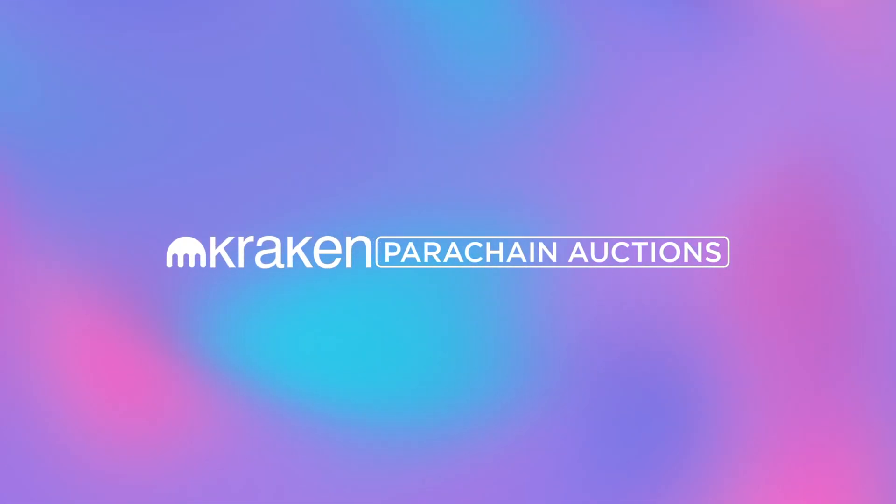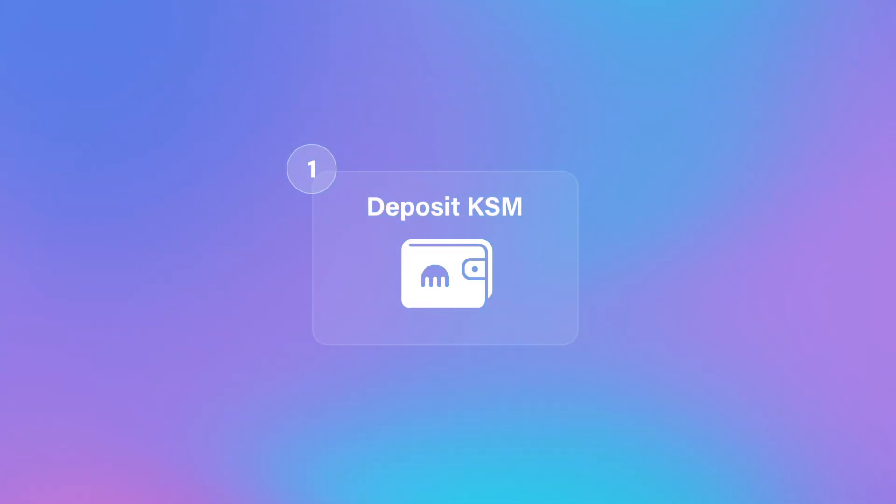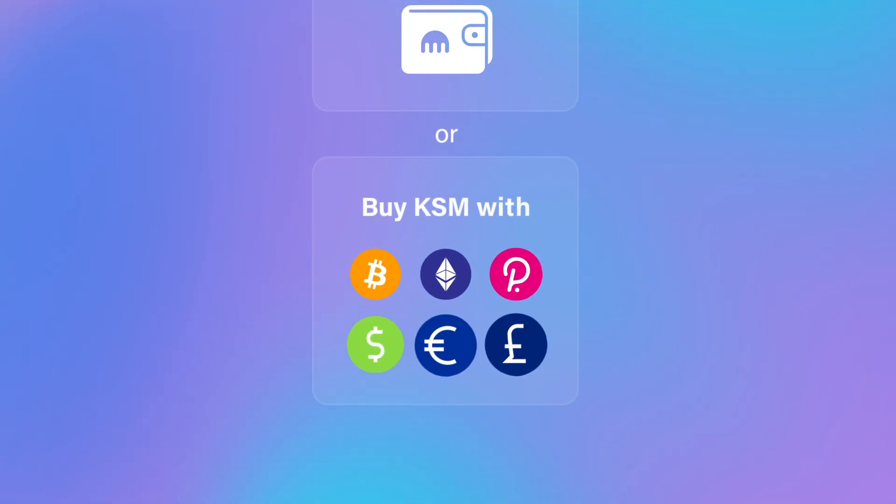Participating in the Kusama parachain auctions on Kraken is easy. If you have KSM that's not on Kraken, deposit it to your KSM wallet on Kraken. Or if you don't have KSM, you can buy it on Kraken.